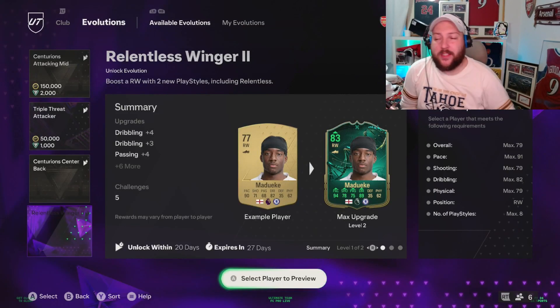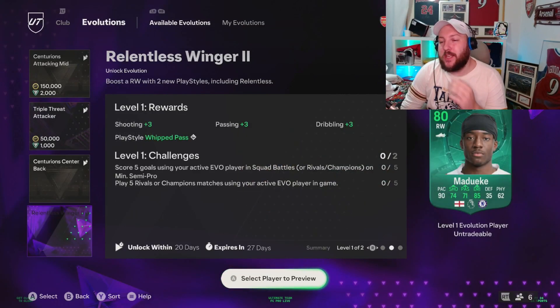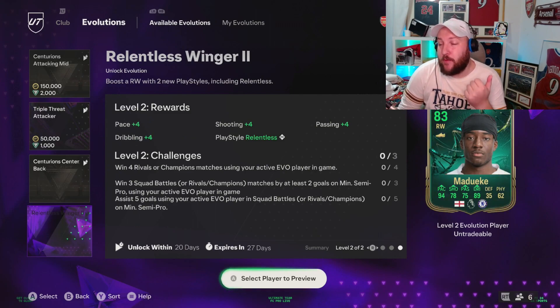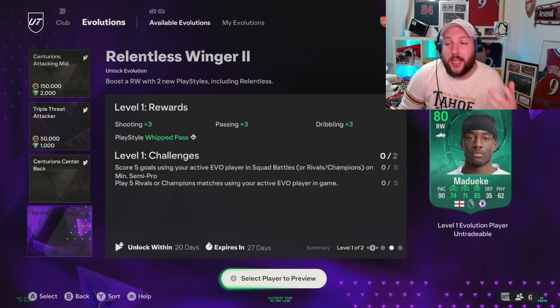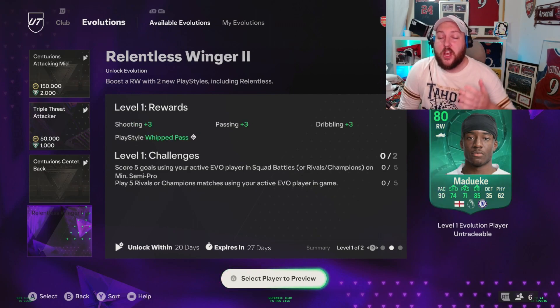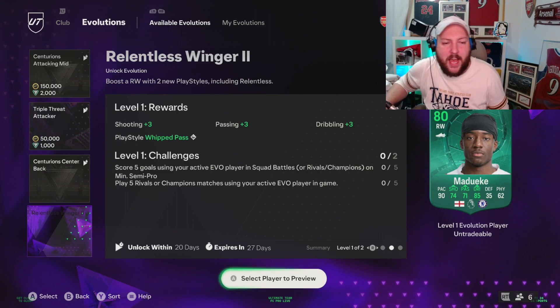Relentless Winger 2 is here. Before we go into the best options, I just want you to understand that we get a Whip Pass play style, a Relentless play style, and of course plus four on shooting, passing, pace and dribbling, and plus three again on shooting, passing and dribbling. So you have got some interesting choices.